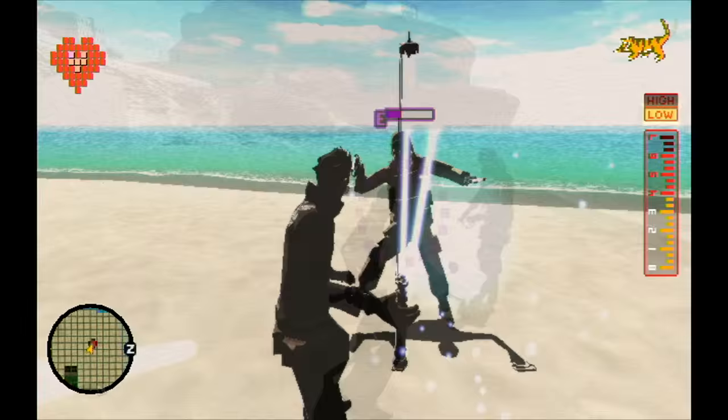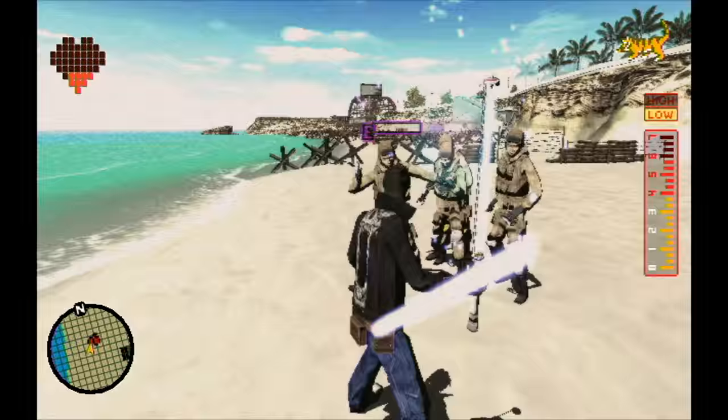To practice getting the timing down, you might look at the enemy's feet during the stun animation. When its feet are closer to landing, that's the time to attack.